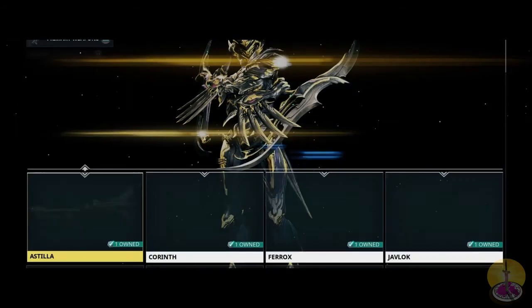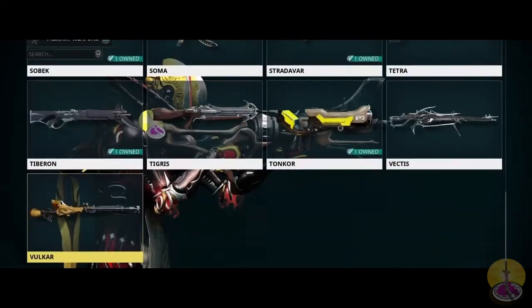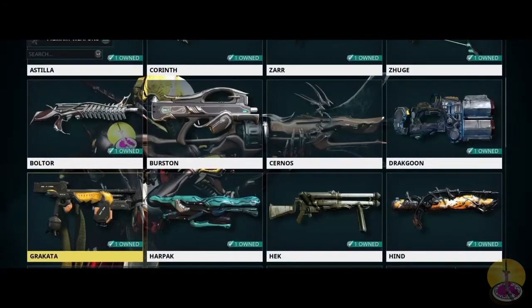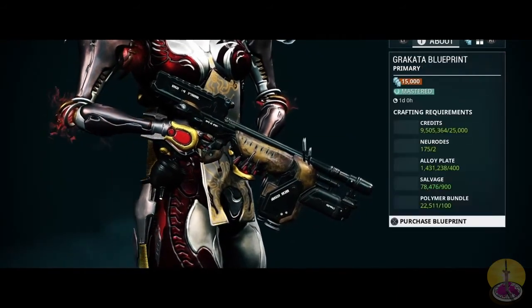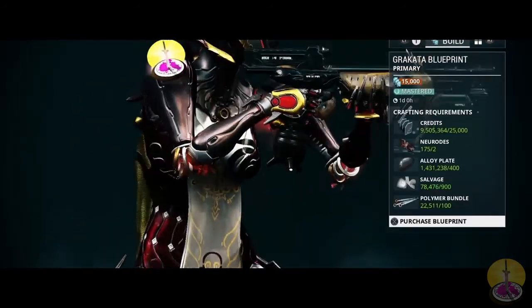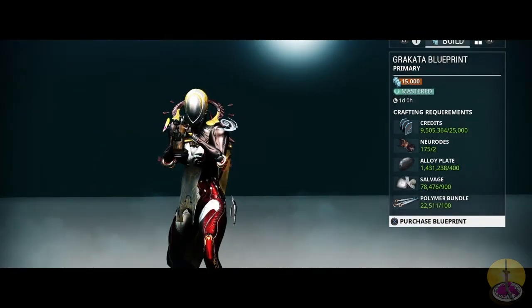Now, to get your very own Krakata, go to the marketplace. You can turn on blueprints only, and you'll find it in the third or fourth row. To build it, it's fairly cheap. What you'll need is about 25,000 credits, two Neuros, 400 alloy plate, 900 salvage, and 100 polymer bundle.